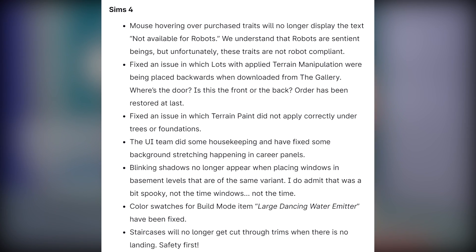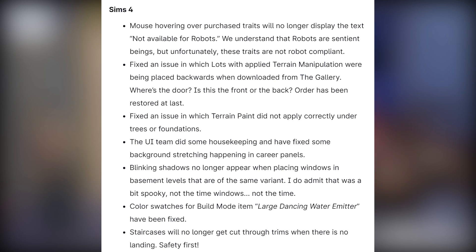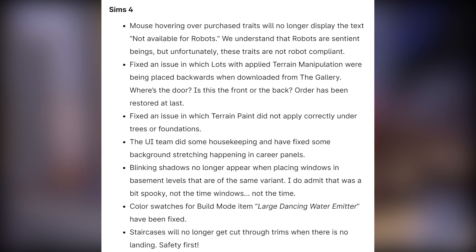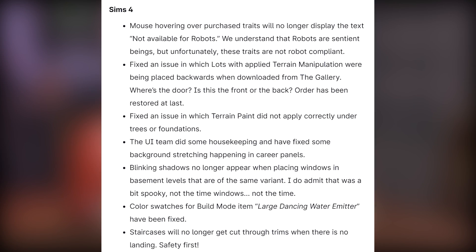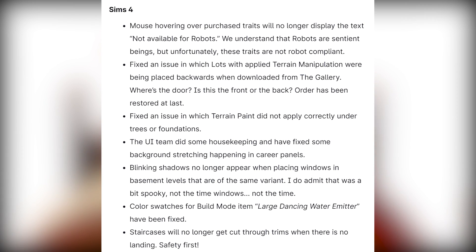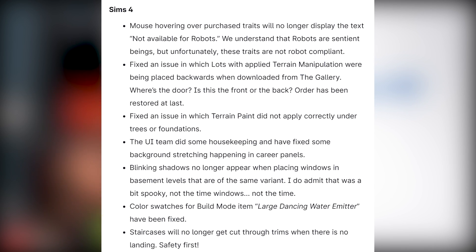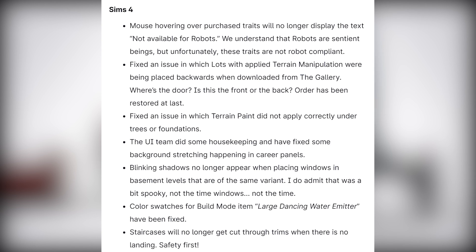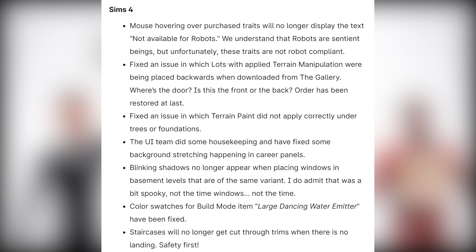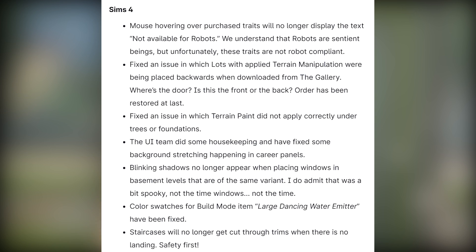Now on to the fixes. Base game: mouse hovering over purchase traits will no longer display the text "not available for robots" — these traits are just not robot-compliant. Fixed an issue in which lots with applied terrain manipulation were being placed backwards when downloaded from the gallery — order has been restored at last.